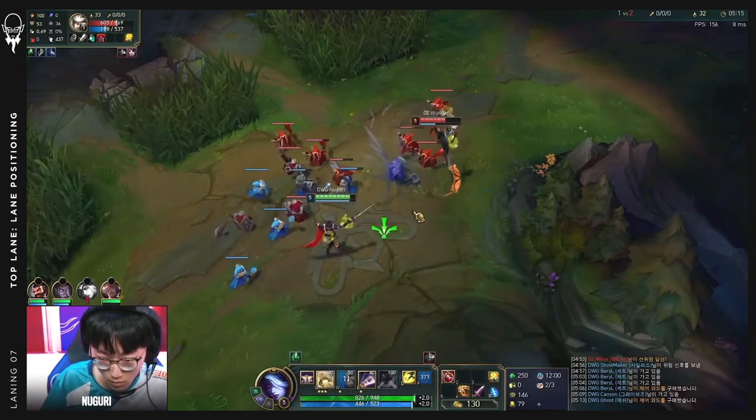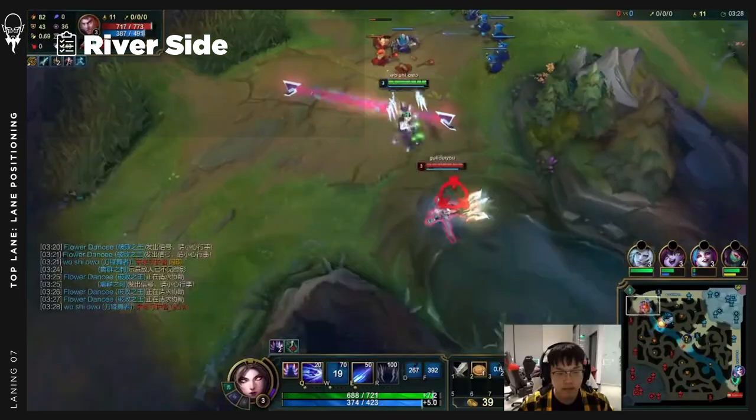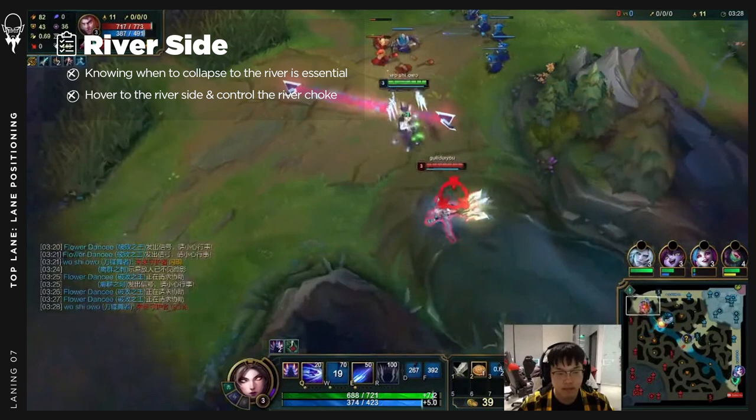In top lane there are three general positioning options: riverside, brushside, and in or behind the wave. A key skill in top lane is knowing when to collapse to a river or jungle skirmish at key moments, like scuttle crab fights and epic monster contests. To collapse first, it's imperative that you hover to the riverside and control the river choke.